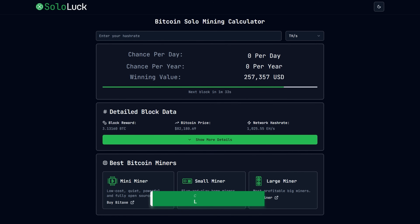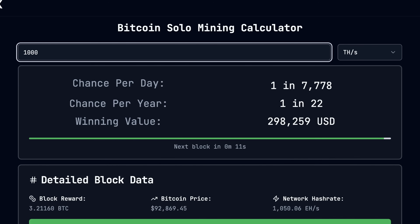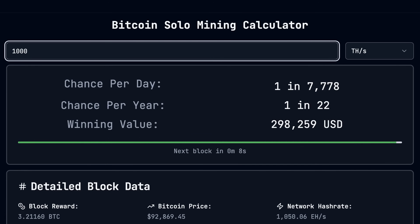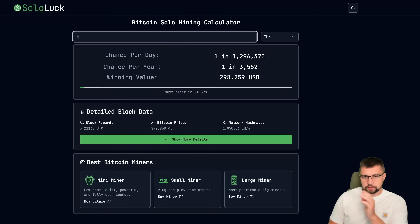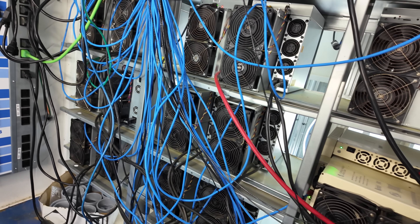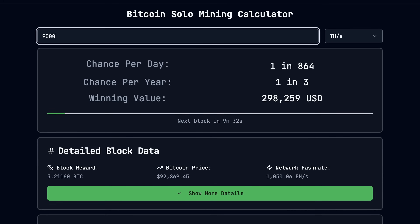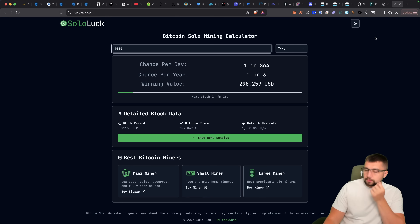I've got about one petahash on the CK Pool, so I have a one-in-22 chance per year to hit a Bitcoin block — that's pretty palatable. Even something small like a Bitx Gamma gives a one-in-19,000 chance for a little over $100. Some of the bigger mini Bitcoin miners, like a Nerd QX Plus, are doing a solid 6 terahash per second — one in 3,552 per year. That's pretty freaking cool. If I combined all of my hash rate for Bitcoin mining, I'd be a little over nine petahash, which gives me a one-in-three chance per year.